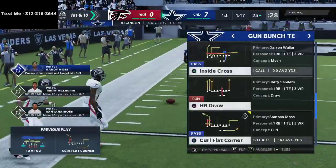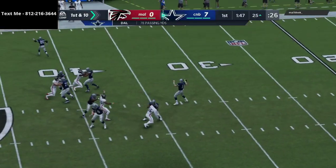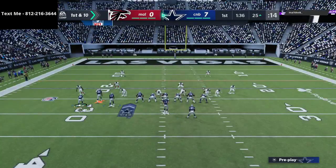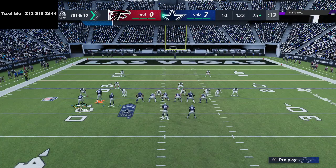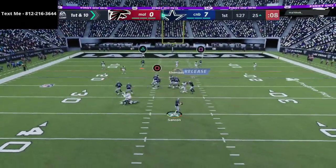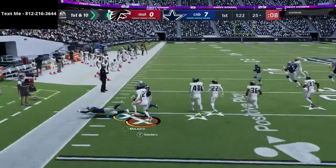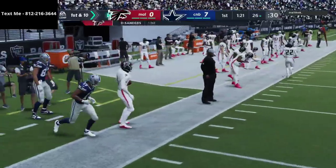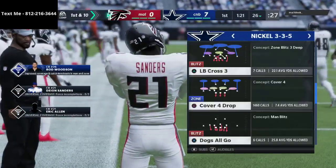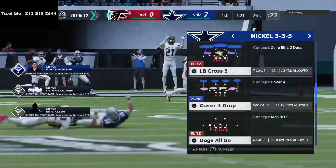He's run Cover 2 pretty much every single time, so I like to go to this PA Cross setup. If he goes to man coverage he might have us — we do have a playmaker on McLaurin — but he runs Cover 2 again and I get another throw-out-of-sack pick. That's on me. If you see block sheds and they're bearing down on you, unless it's fourth down, just take the sack. That is super, super important.